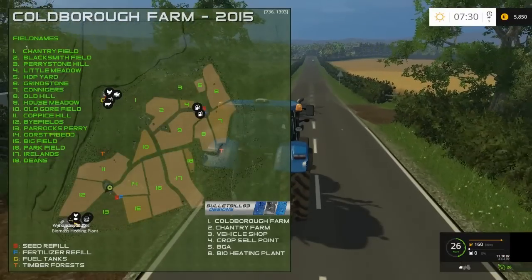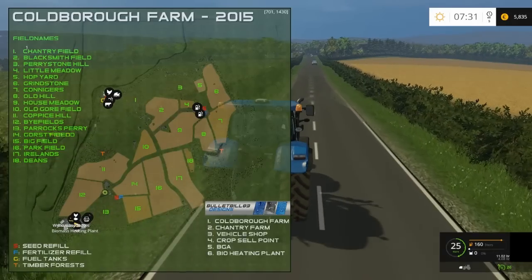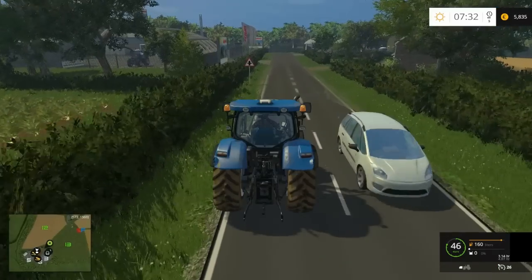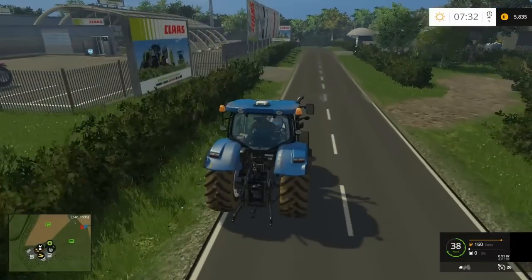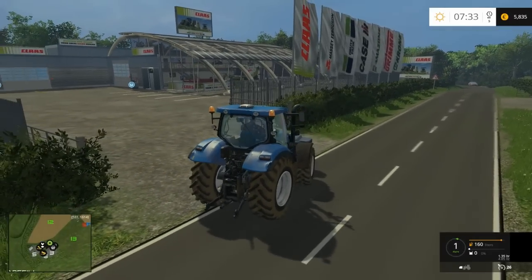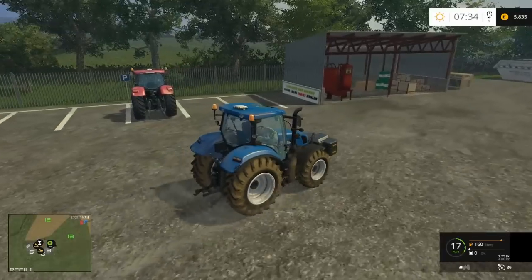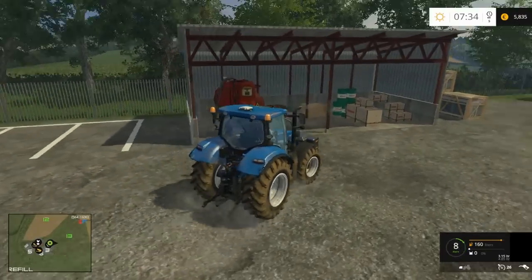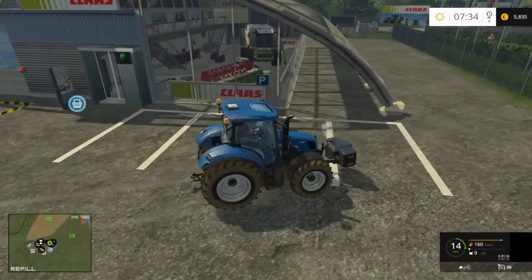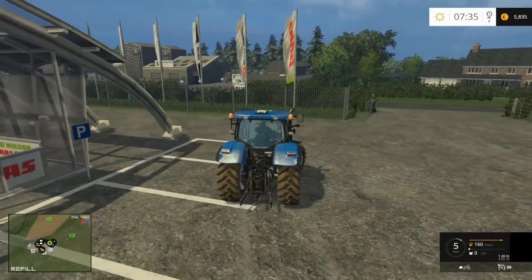Let's head down to the southern point on the map and see what it's got to offer down there. It looks like the biomass is down there and possibly the vehicle buying point as well. Looks like it's a Claas dealership, along with Massey Ferguson, Deutz-Fahr, Case, Grimme, Amazon and Krone — plenty of different dealers here. Looks like we can refuel here as well, which is nice. Of course we can buy our new equipment from here, and there's even some equipment in the showroom. At least I know where to buy my new machinery.